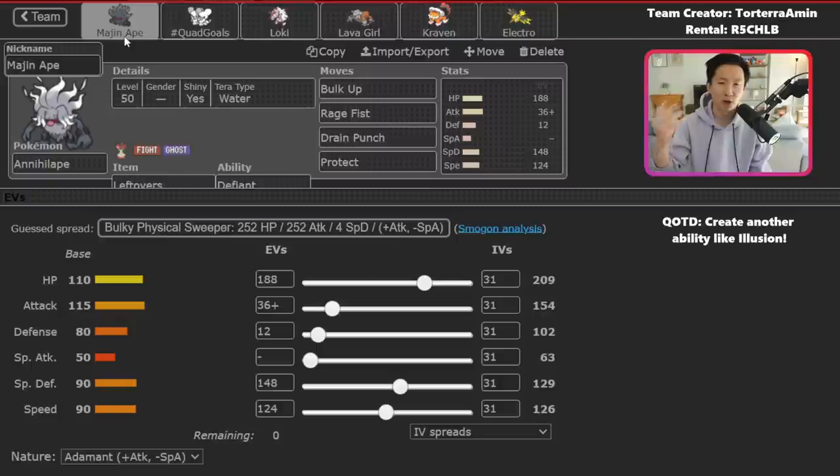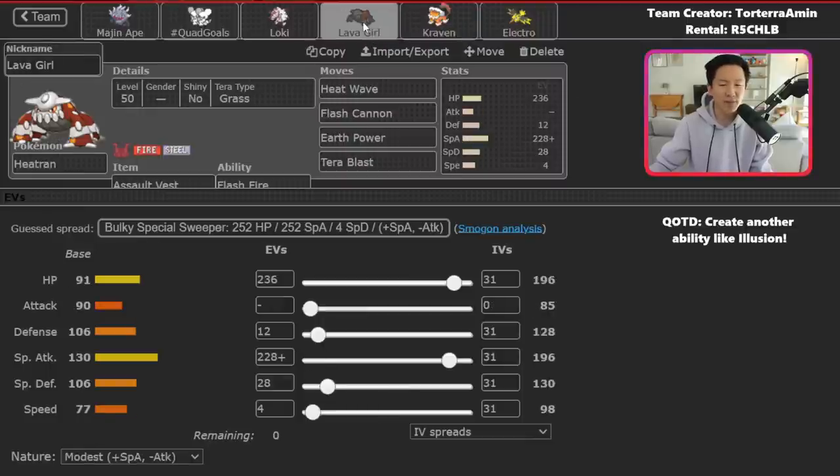Water Tera is really the most common in Regulation D and that's valuable into so many different types, especially Urshifu Water and Surging Strikes — another way you can get Rage Fist stacked up. To round things out, you've got Assault Vest Heatran, a very bulky set. The team creator didn't have speed investment on Heatran because it's valuable to have Heatran under Trick Room, though you could consider more speed to outspeed things like Urshifu at minus one. Grass Tera Terra Blast is really nice as well.